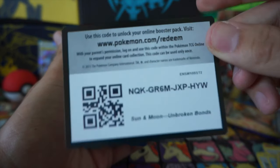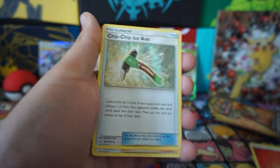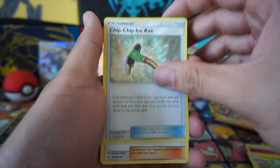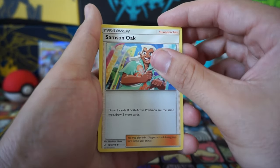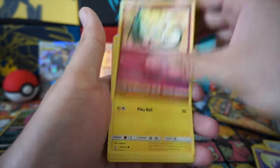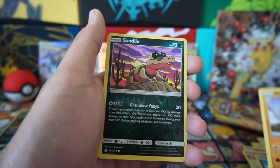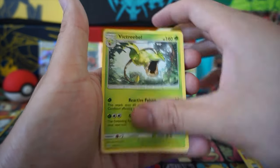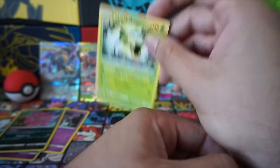Code for you guys. Good luck with those pulls online. Fire Energy, Charjabug, Sizzlipede, Samsung Oak — the cousin of Professor Oak. Gastly, Togepi, Pikachu, Murkrow, Rhyhorn, Sunflora, Victreebel — and nothing else, that's my rare.